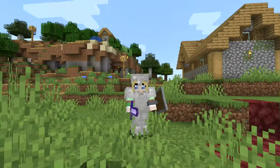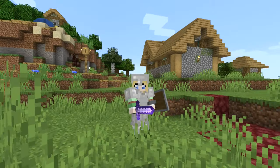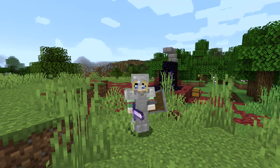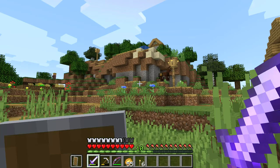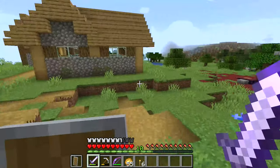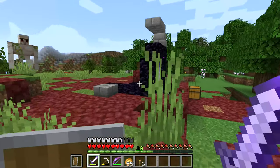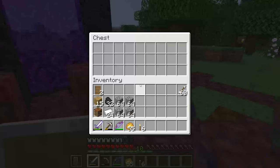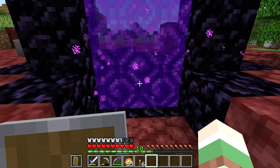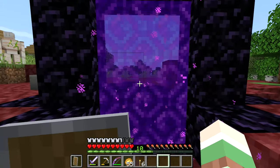Hey everybody, welcome back to the wonderful world of Minecraft! Today I thought it would be fun to go and explore our Nether world. This is going to be fun — I hope we don't get killed. I brought our mule with us so we can pack all the stuff that we need. I'm prepared, we have a shield. I haven't had to use it but I'm really excited to see how it works. I brought a lot of stuff with me, I hope it's enough, so let's go!